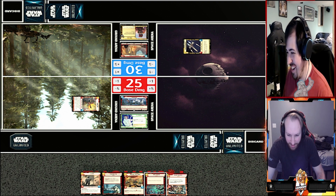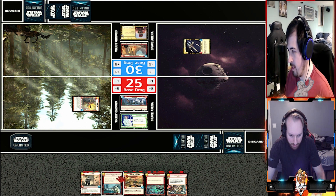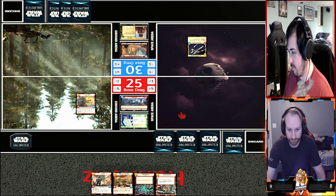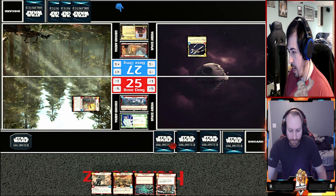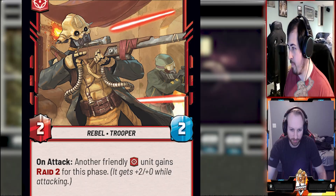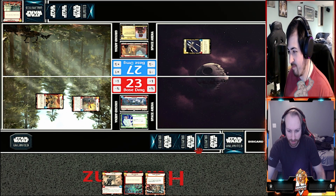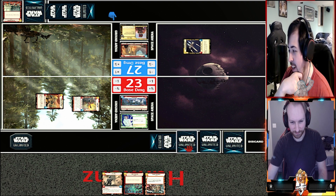Playing the mind games early. I'm going to swing with Sabine into your base, healing three damage using her ability. I'm going to also swing at your base with Outer Rim Headhunter and get Raid 1, so you take two. I will be playing Mission Briefing for two. I'm going to grab initiative. I'll pass.